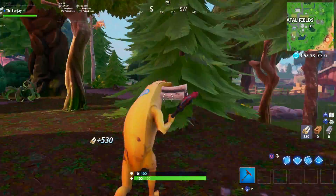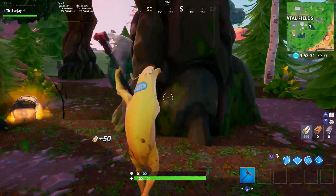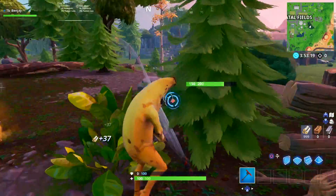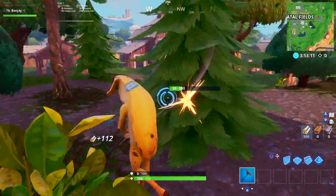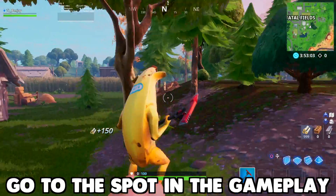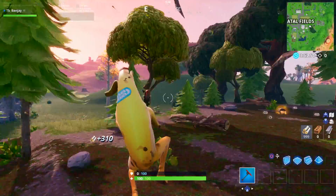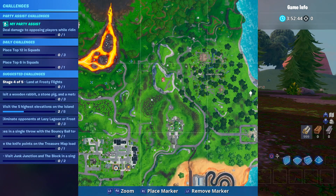You can destroy trees by pretty much just naturally playing the game — I usually go through like 15 to 30 trees a game. But if you want to go directly to completing this challenge, the most obvious places to land are in the woods, like Lonely Lodge or Dusty Divot. However, I don't recommend dropping at the more obvious areas since that's where everyone will go. The best spot is near Fatal Fields, where there's literally a forest of trees and basically no one drops. You can probably knock out 50 trees in one dedicated game.